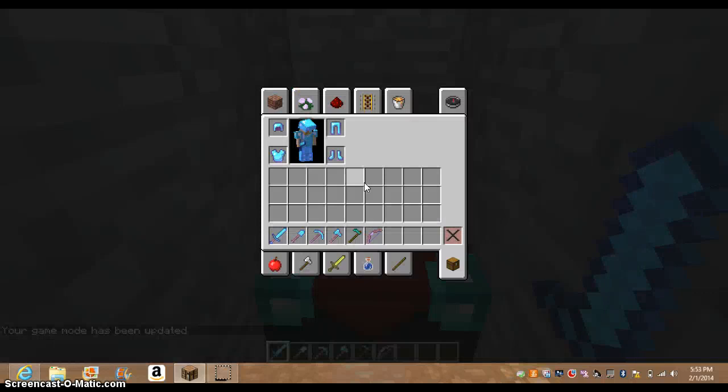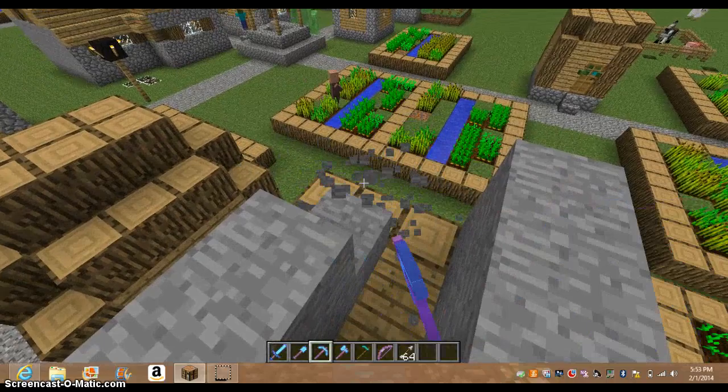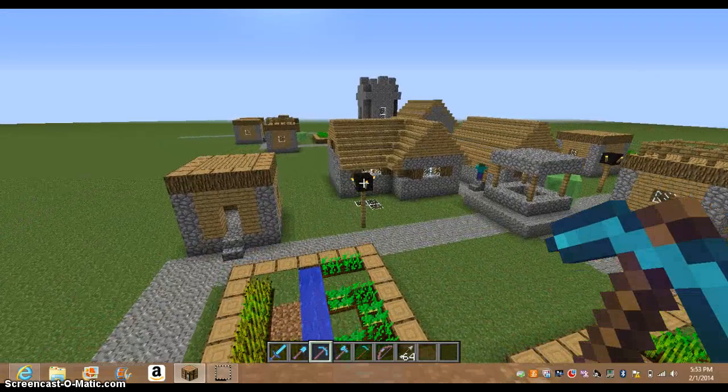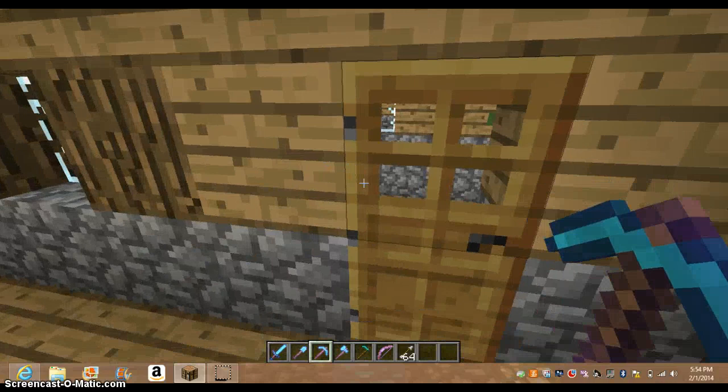We gotta get arrows. I'm gonna make... did I just hear — I felt like I just heard an ender dragon. But I do have a house somewhere. Right there. There's my house. Get out of my house, bro. I totally forgot I had an ender dragon. There's a bat in my house.